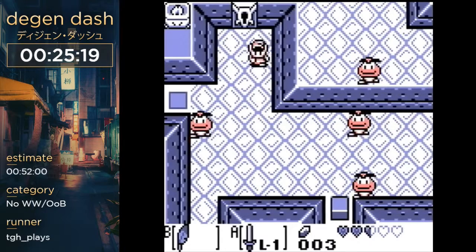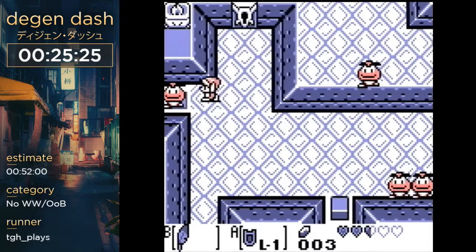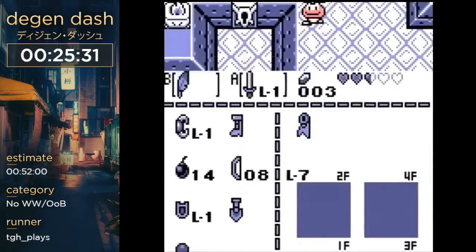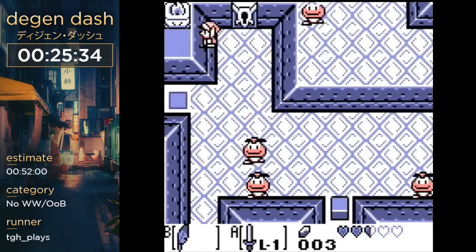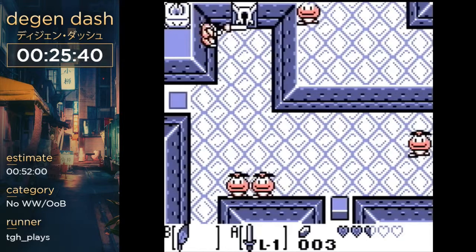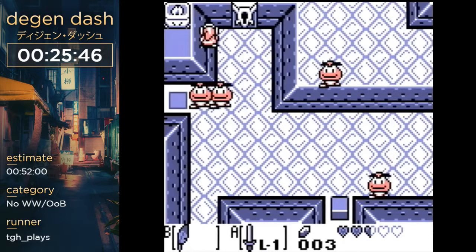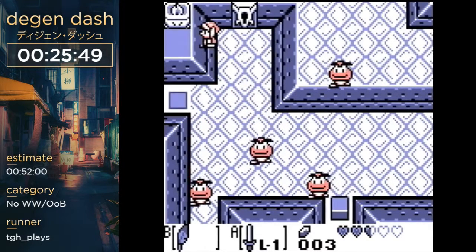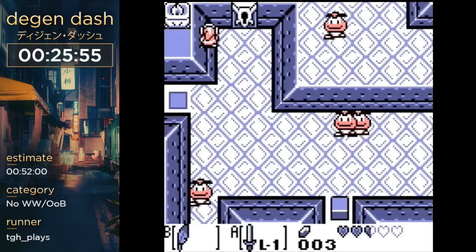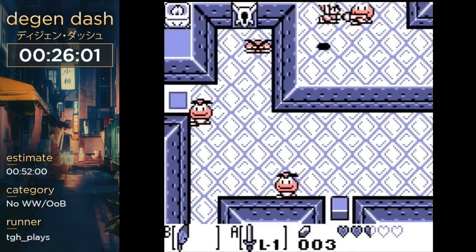Now we're going to try something called Goomba Surfing — this is required since we don't have the hookshot. We need a Goomba to stand right here and I'm going to try to persuade this guy. Come on — this is pure RNG. There he is, okay, there we go.